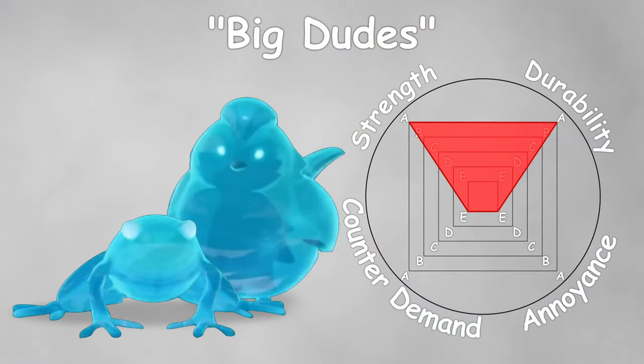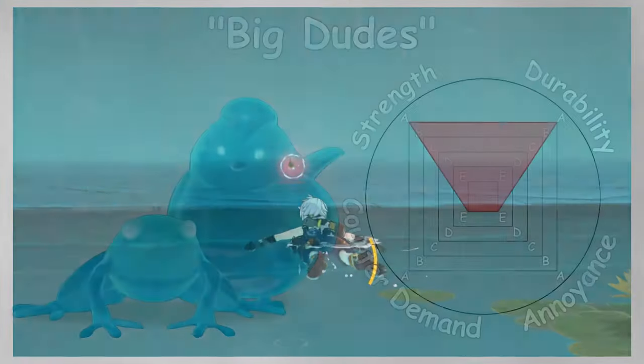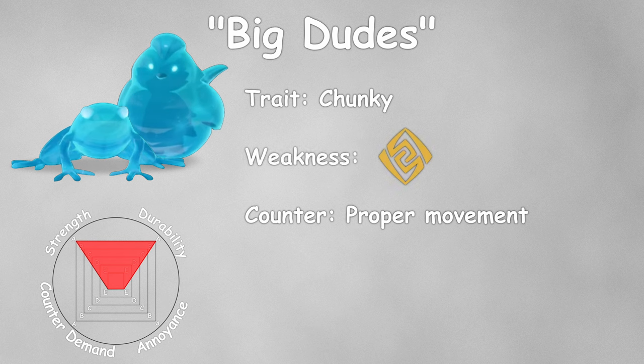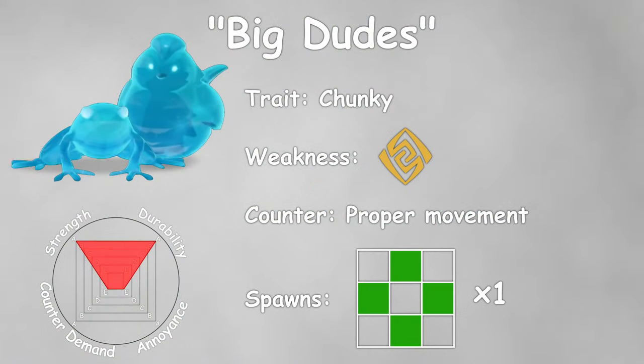My personal way to handle the timing is to count 1, 2, 3, then jump after killing one of the big dudes. Works like a charm. These Mimics have a lot of HP and deal decent damage, but fortunately their attacks are not that hard to avoid with proper movement. They are weak to Geo, and if you can avoid their attacks consistently, they don't pose much of a threat. They can be spawned only on the middle side tiles, and just a single Mimic spawns every time.